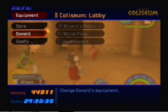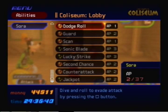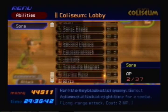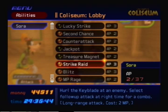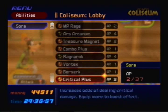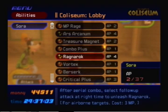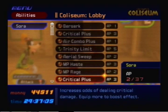Donald and Goofy don't matter very much in this fight because they don't appear at all. For abilities, make sure you have some kind of invincibility attack like Strike Raid or Ars Arcanum. I chose Strike Raid because it costs less MP and gives you a ton of invincibility frames. Ars Arcanum costs 3 MP and is a pretty short attack — I use these mainly for the invincibility frames.